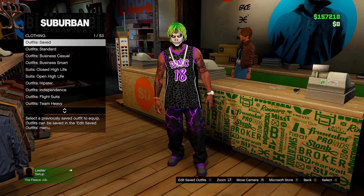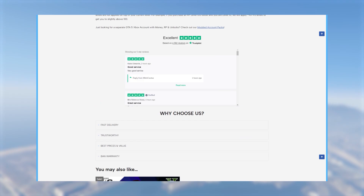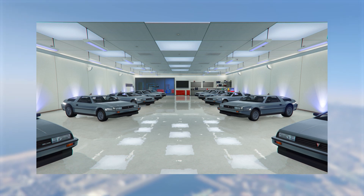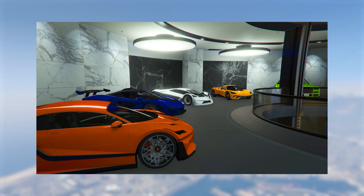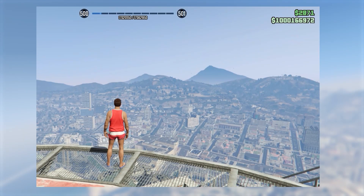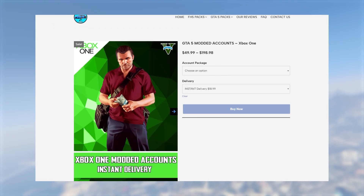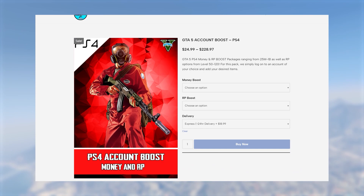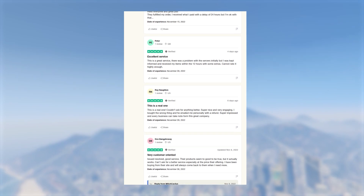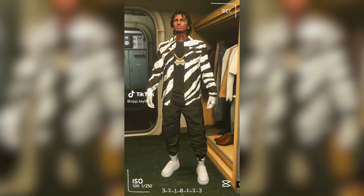Before we move on, if you'd like modded accounts with modded outfits and plenty of other things, check out mitchcactus.com. These accounts come with cash ranging from 50 million to 1 billion, and they also offer account boosts. They have over 4,500 reviews on their Trustpilot page. Link is in the description and pinned comment — use code TJRH for 5% off for a limited time.